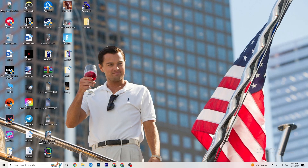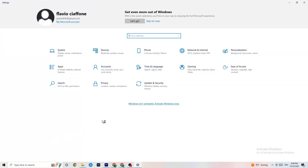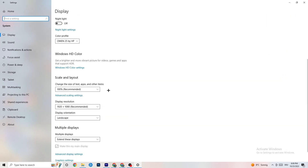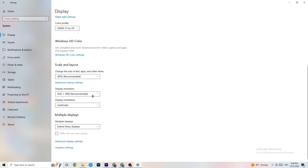Now navigate to the bottom-left corner, click the Windows settings, then click 'System'. Identify your main monitor, then change the scale to 100% as recommended. Set the display resolution to match your in-game resolution to decrease crashing issues. Then click into 'Power and Sleep'.